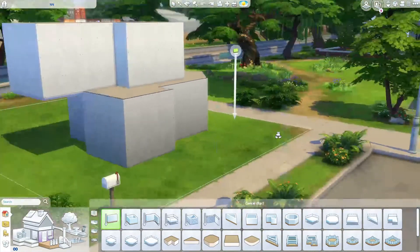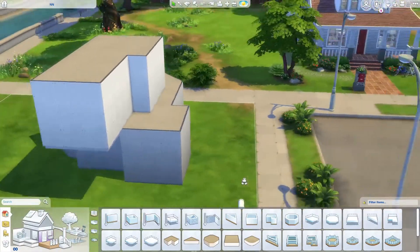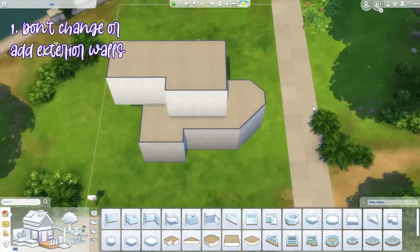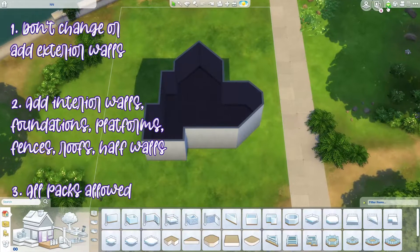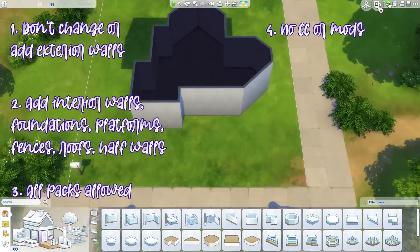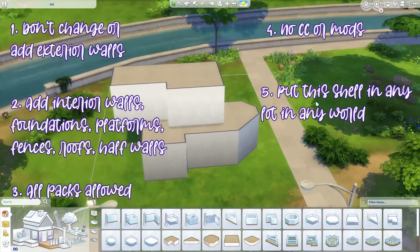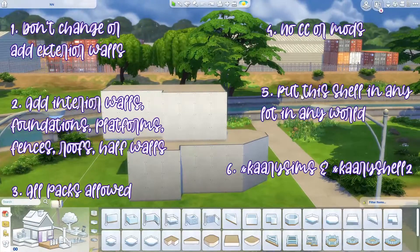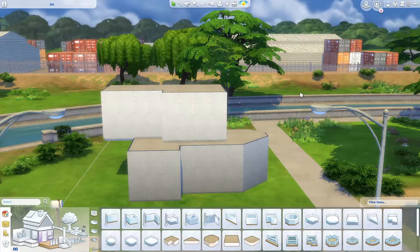Remember, those are only the instructions for the challenge. Of course, you can rotate the lot, you can rotate the shell, you can put it on a cliff, you can put it underwater — you can have one floor on the ground and the other two on top. But remember that you cannot change the shape of the shell. That's the most important instruction — you cannot modify what I already have.